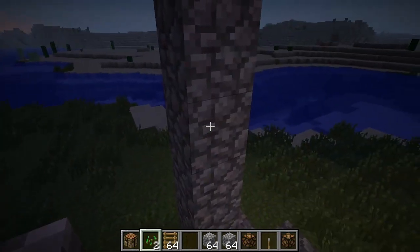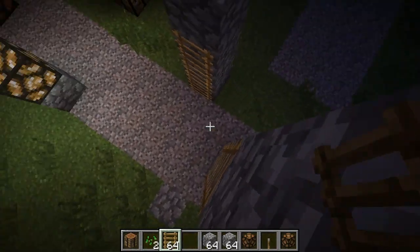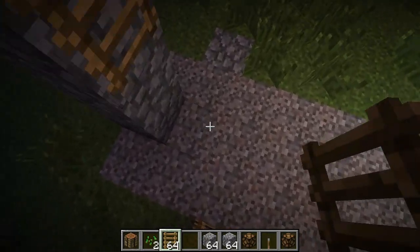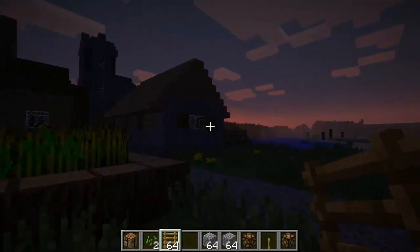So now all your parkour maps should work again. Let me try a little parkour and embarrass myself — I jump right there and you stay up. See, now you can stand on top of ladders. That's pretty cool.